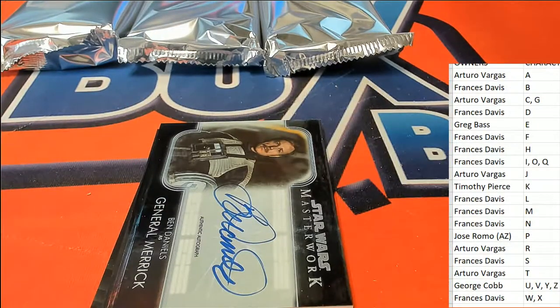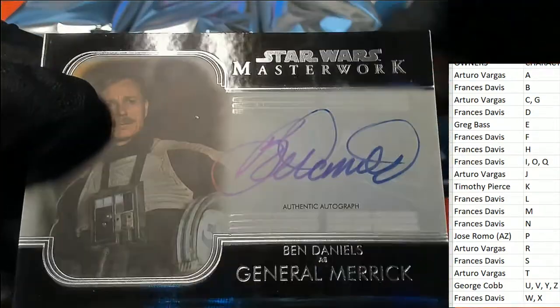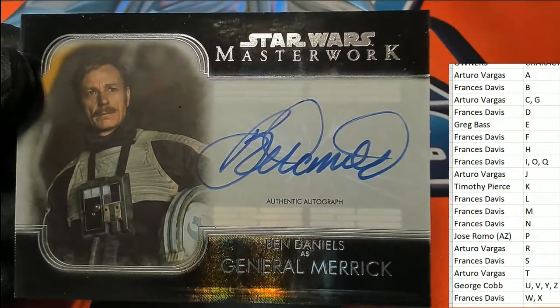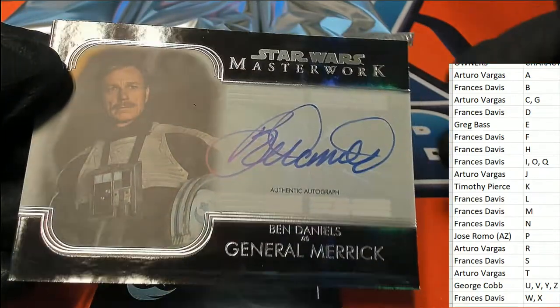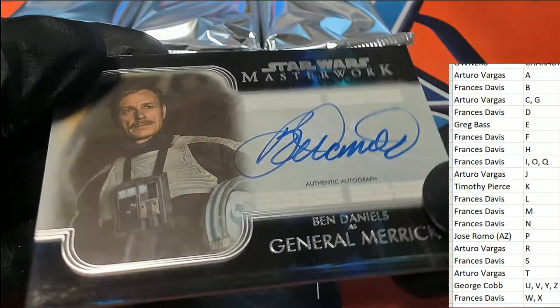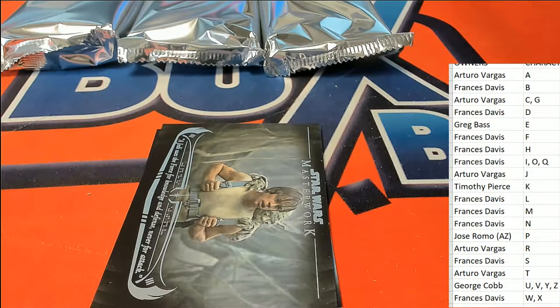And now we have our first auto — General Merrick for G owner. G is owned by Arturo. Congrats to Arturo, this one is for you, my man. 32 of 50, General Merrick signature, numbered down to 50.